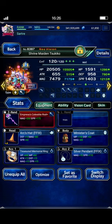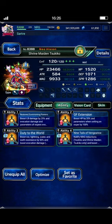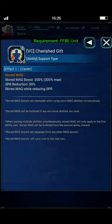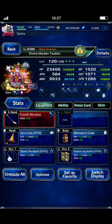Tsukiko in her normal form: Empress's Rod and Treasure Memorial Ring for that turn-one Morale Fill, but as you can see, Morale's not an issue here — definitely not necessary for this fight. You're going to hit 200% Morale even without this gear, well before your burst turn. Don't sweat it if you don't have it. In her Brave Shift form, standard Evoker gear to make sure her Evoke stats are all up there. That special card with the boost ability — if you don't have it, just give her Magic Boost Plus (Dark Reign's TMR). That will work just fine.